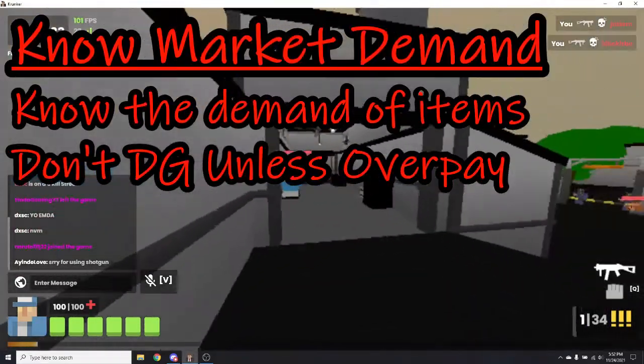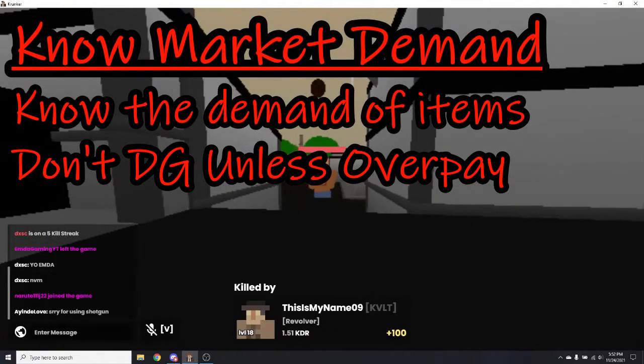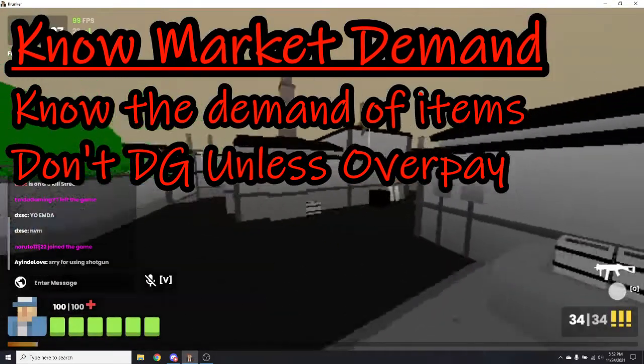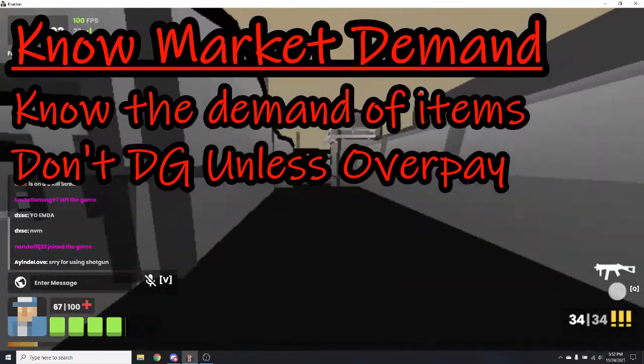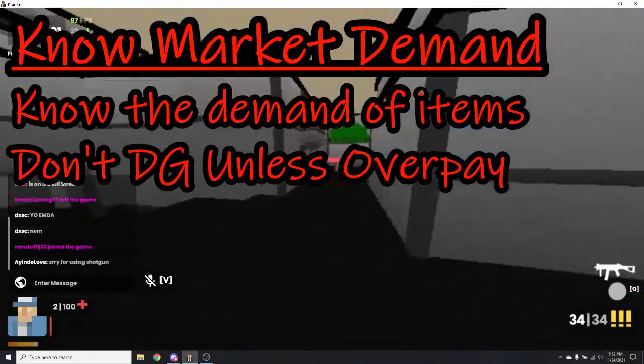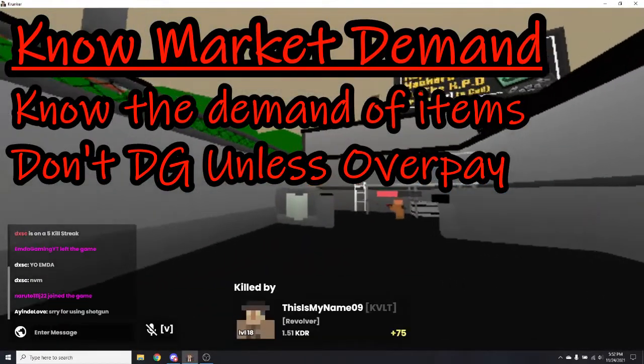Another trading tip is to know the market demand of items. You should know the demand of items — things like knives, wearable items, and classes everybody uses are going to be worth a lot more than something like a shotgun or sawed-off skin, just because nobody actually uses those that much, so there's less demand for them.